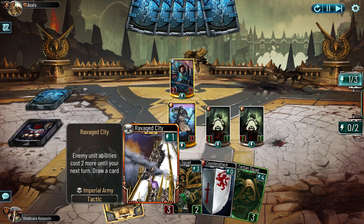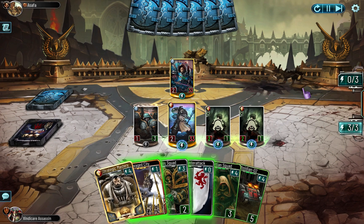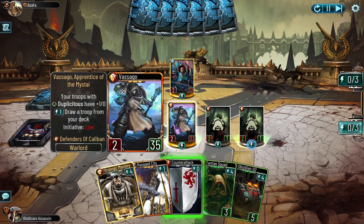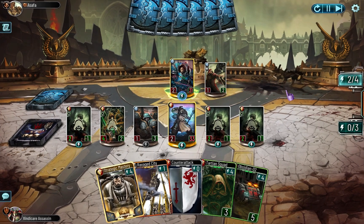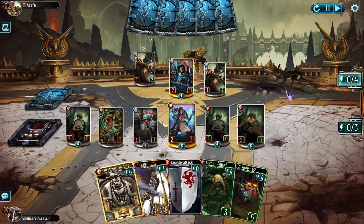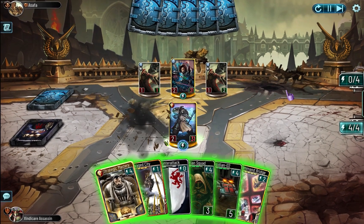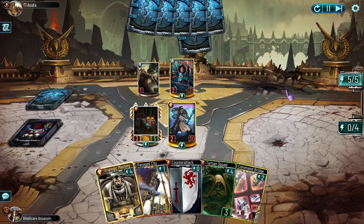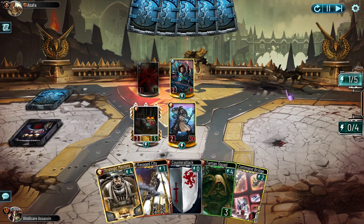Just for the record, in these first games I had Ravage City instead of Drilling Site, but I decided to change it later. I just don't think you need card draw when you have this ability. This is very bad for me. I swear Defenders of Caliban are hard countered by absolutely every faction - at least it feels like that when I play them. And then when I'm against them, they're annoying.